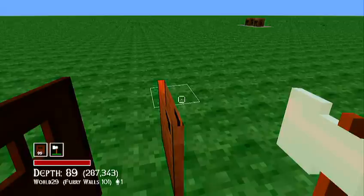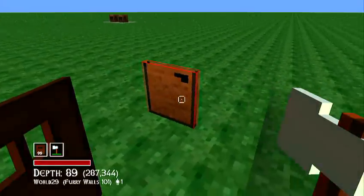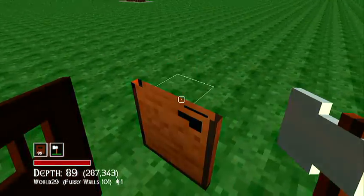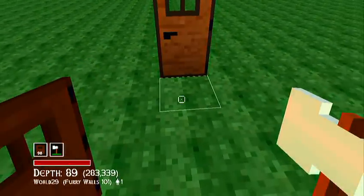Hey guys, what's up? It's Ilo Vannis here and today I'm going to show you how to make a half door in total minor. What you do is you get a full door — this is what it does. You get a full door and then what you want to do, you want to place your door just anywhere like that.